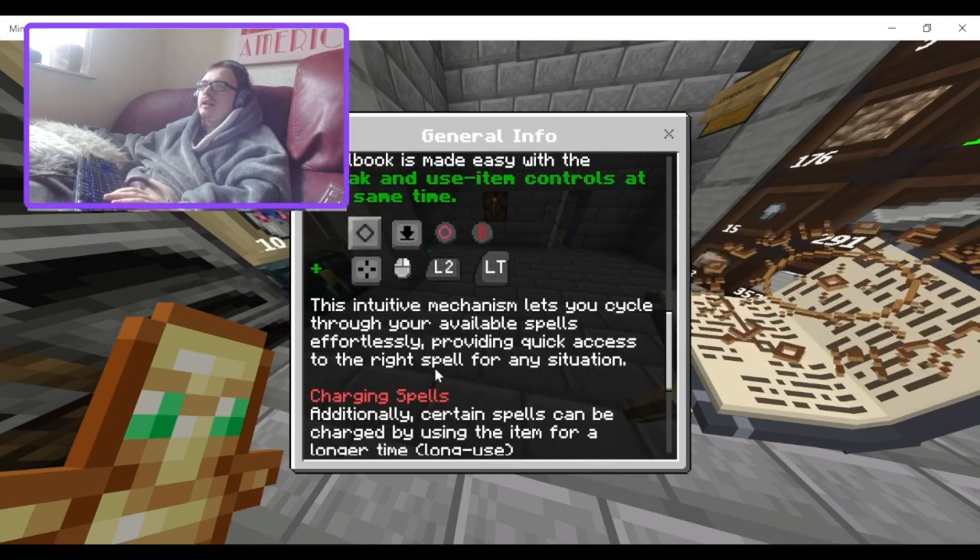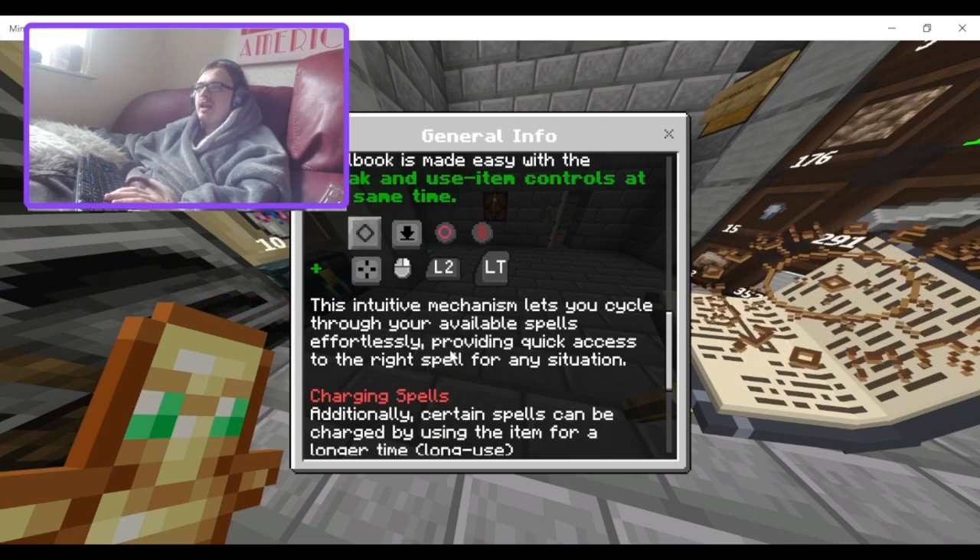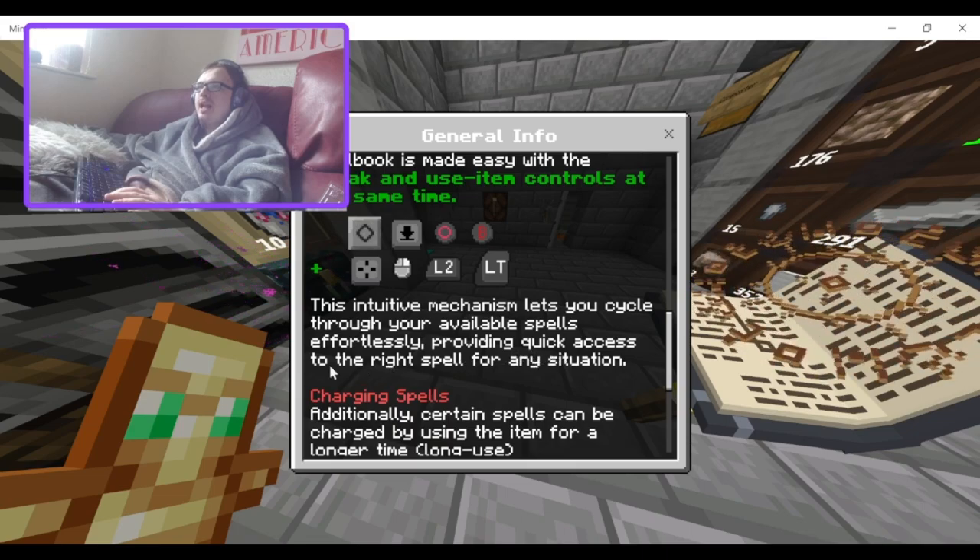These spells are meticulously crafted for unique scenarios and challenges, offering a wide array of tactical options allowing players to adapt to various combat situations and strategic needs. Accessing the full range of spells with your spellbook is made easy with the sneak/crouch and use-item controls at the same time — basically the ability to open chests and place blocks. This lets you cycle through your available spells effortlessly, providing quick access to the right spell for any situation.